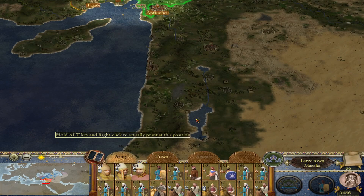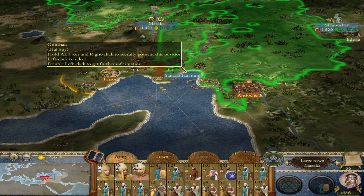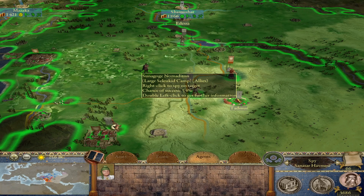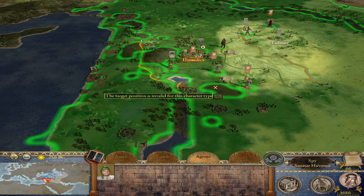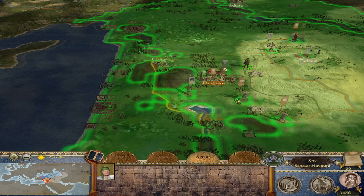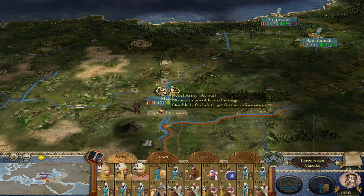The Nabataeans have kind of moved in here — they've taken Damascus, Antioch, and Tarsus in Kilikia. They were actually besieging Edessa in the last episode and were pushed back by the Seleucids. The Seleucids have taken back Tadmor and are besieging Damascus. So if the Seleucids take back Damascus, the Nabataean cities up here will be cut off, which'll make it really easy for us to swoop in and take Kilikia and Antioch. The front of this war is right here in Syria, so I've got to move quickly.